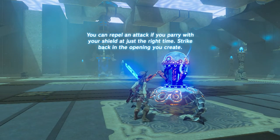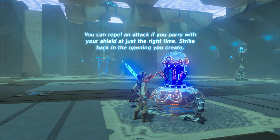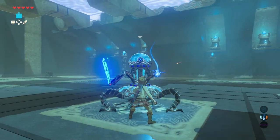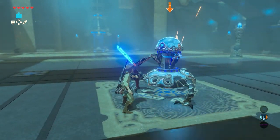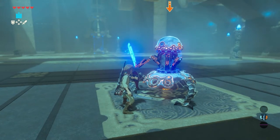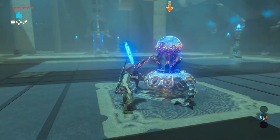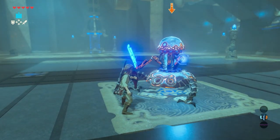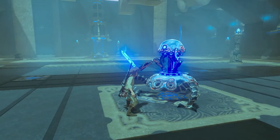You can repel an attack if you parry with your shield at just the right time. Strike back in the opening you create. Perfect guard: parry at the right time to knock an enemy back. Ready shield and parry. Now the hardest one — a shield attack. Too late a few times, but finally a good one. This will be really helpful with guardians.